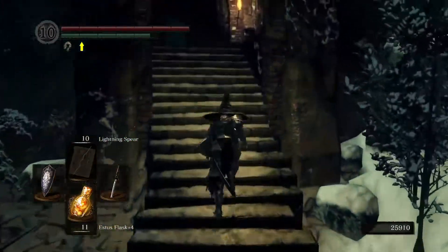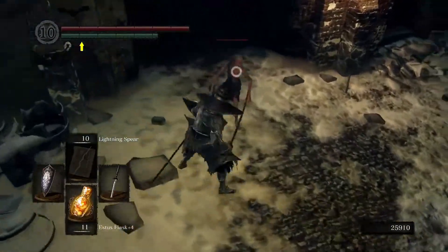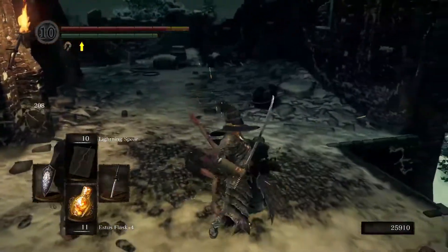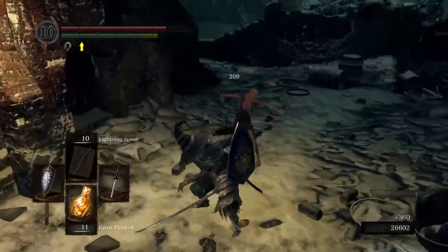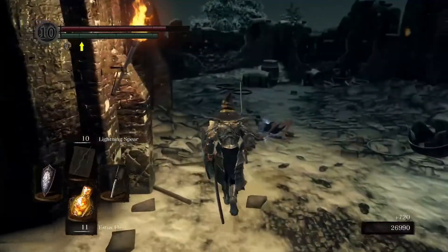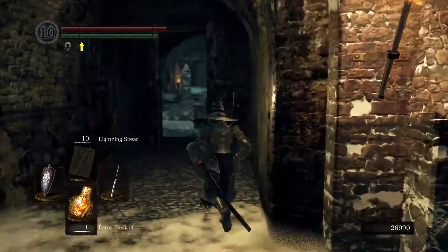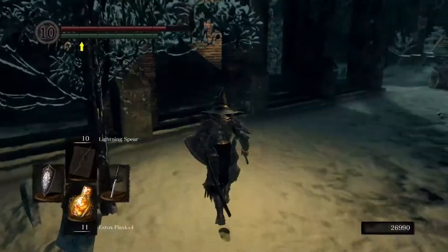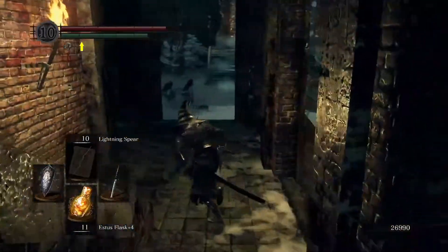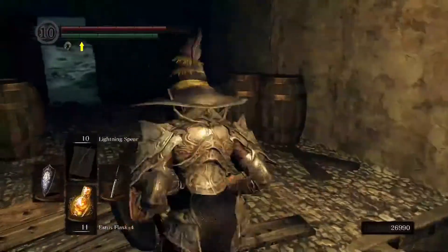The last item we're going to be covering in this video — because the other covenants don't have any offering requirements — is going to be the Souvenirs of Appraisal. You can get these off of the weird bird-demon things in the Painted World of Ariamis. Just know that if you go through the Painted World, you will have to go all the way to Priscilla to beat the level, unless you have the warping ability. The Painted World doesn't let you warp out without going through Priscilla's Gate.